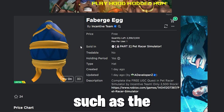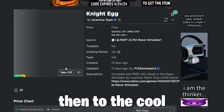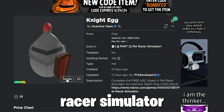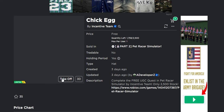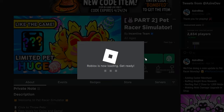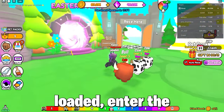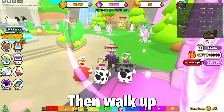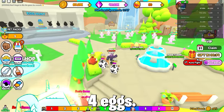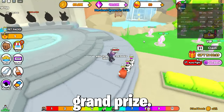To get items such as the Faberge egg, the bunnyhood egg, the night egg, and the chick egg, you must join the game Pet Racer Simulator and wait for it to load. Then enter the Easter event portal, walk up to the eggs, and you receive these eggs by collecting all four. To get them, you must progress and complete the game, which I will show you, to eventually get the grand prize.